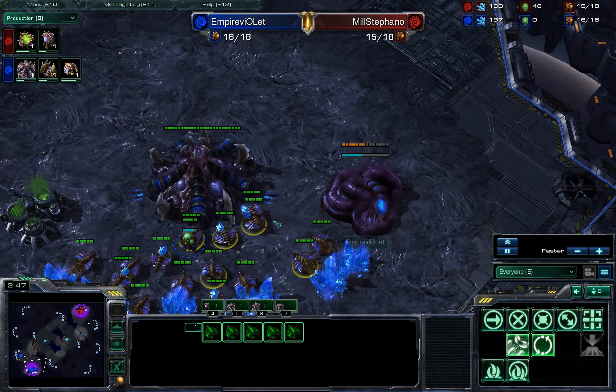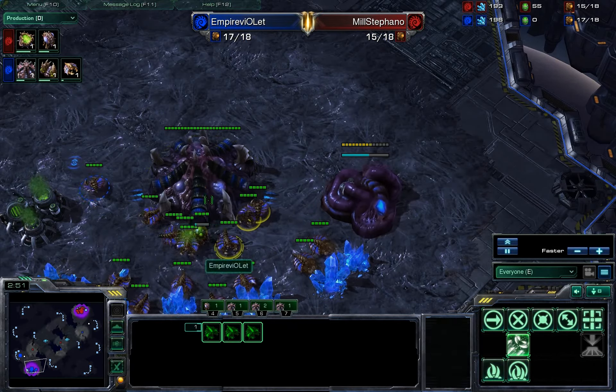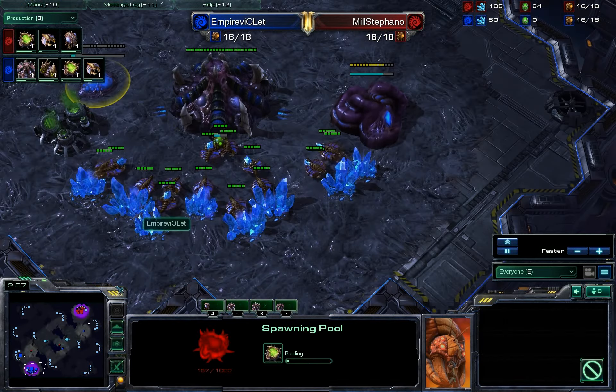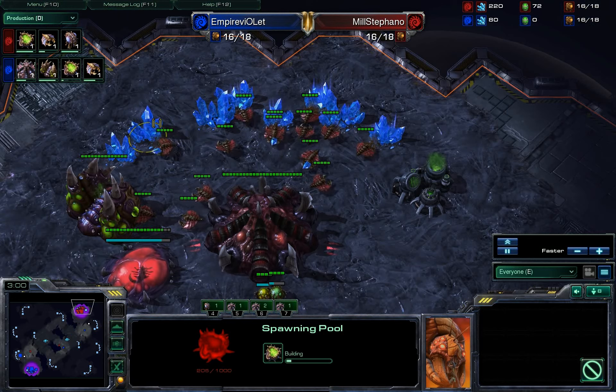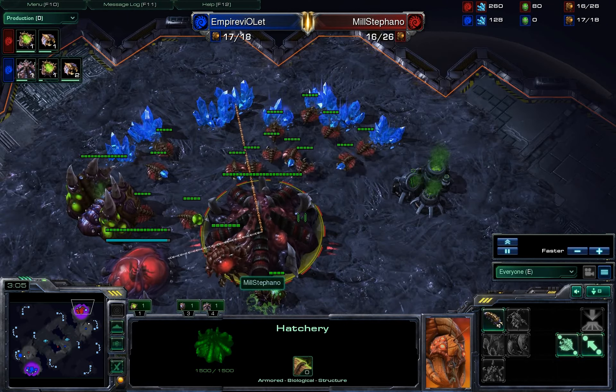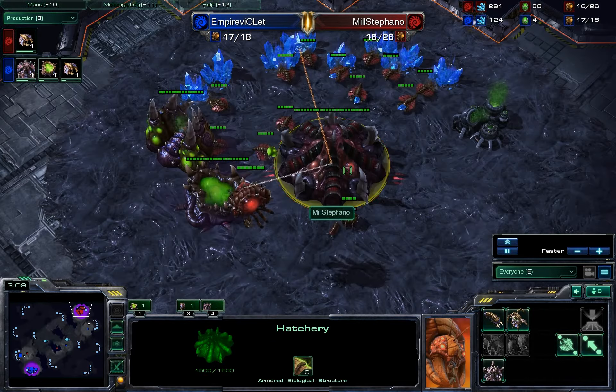I'd say it's one of the three common openers — the quote-unquote rock, paper, scissors of Zerg vs. Zerg, which isn't really true. But essentially the three builds would be hatch first, 14-14, or early pool. Either one can provide a very excellent game.